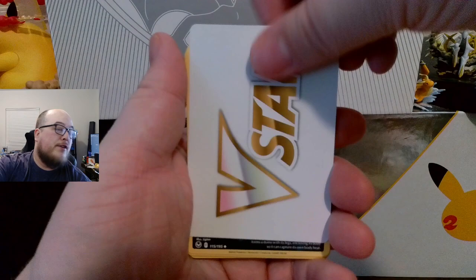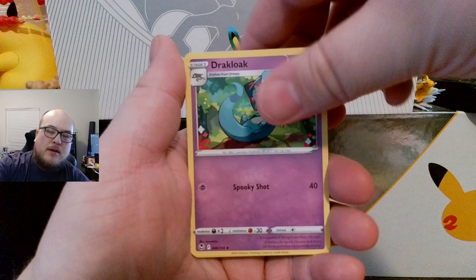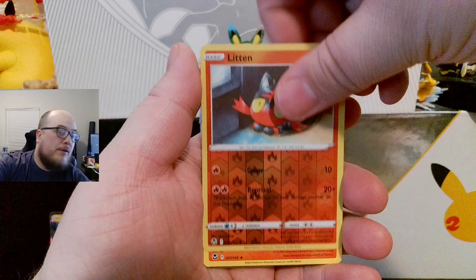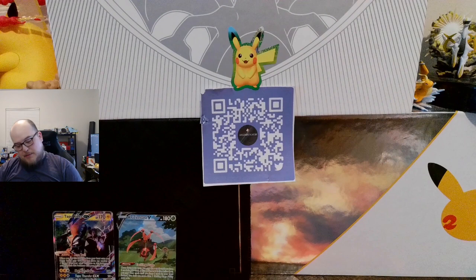V-star, don't need that. Toxapex, Professor Laventon, Drakloak, Ponyta, Venonat, Dunsparce, Spinda, Pheobe, Litten — reverse and a Delphox non-holographic. Alright, come on, give me the hits!